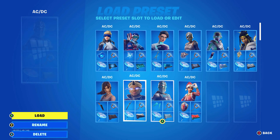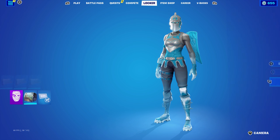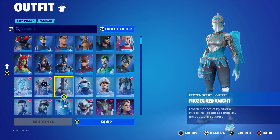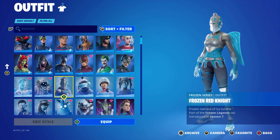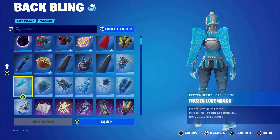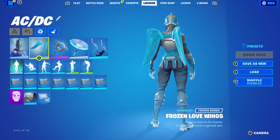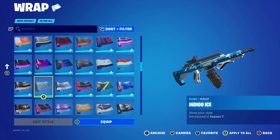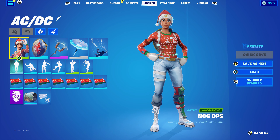Let's move on to the second-to-last ACDC pickaxe combo. I decided to use a frozen series skin — the Frozen Red Knight, probably my favorite frozen series skin I own. You can use any of the other frozen skins as well. The Frozen Red Knight is part of the Frozen Legend set from Chapter 1 Season 7. The back bling is the Frozen Lover Wings, also part of the Frozen Legend set introduced in Chapter 1 Season 7 — very nice for the light blue. The wrap is Indigo Ice from Chapter 1 Season 7, going with the nice frozen theme of this combo.